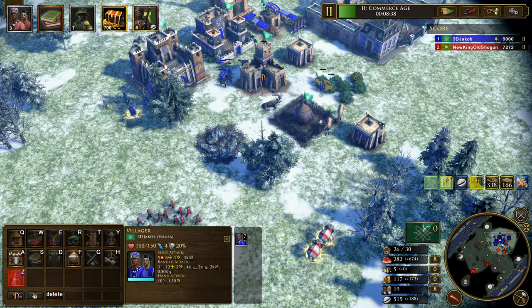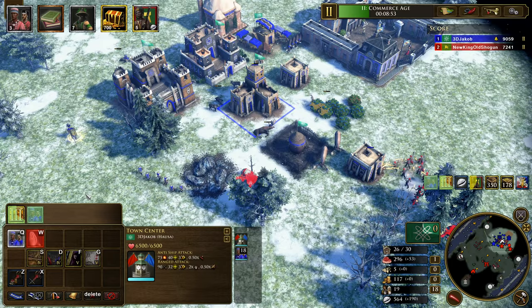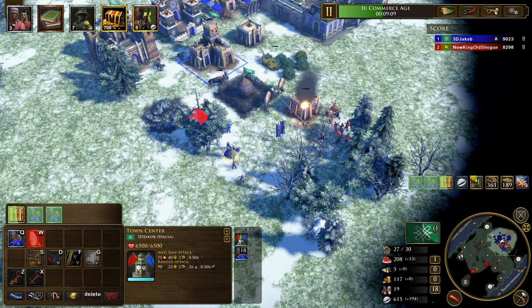Our objective right now is to get as many Akhan out as possible, because with their area-of-effect damage they stack really well once you get a few of them. He has quite a big mass of gurkha and sepoy so I'm just trying to stay away, buy myself some time, and pick off units here and there. Fortunately he goes to the right side where I don't have any villagers, and we start sieging one of his houses — perfect for picking off units.